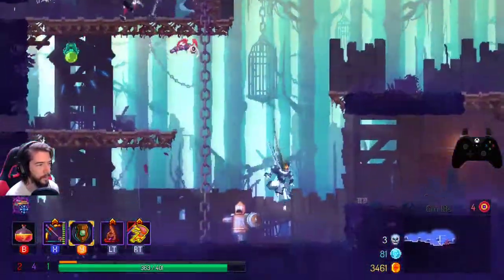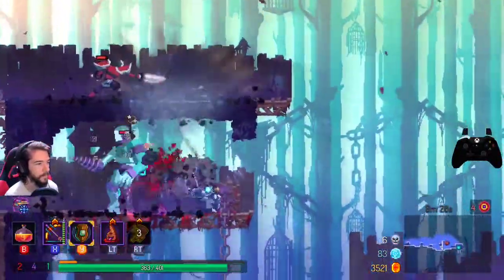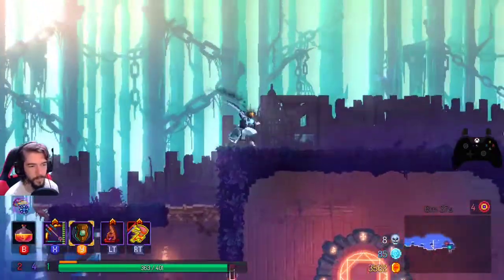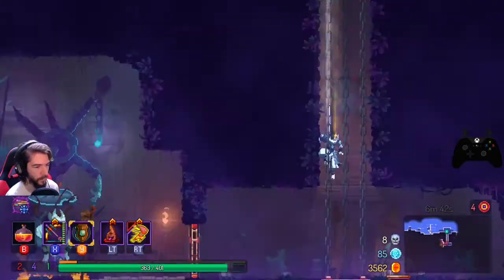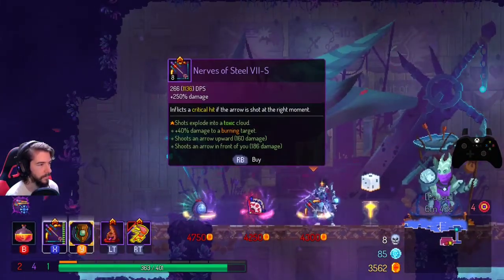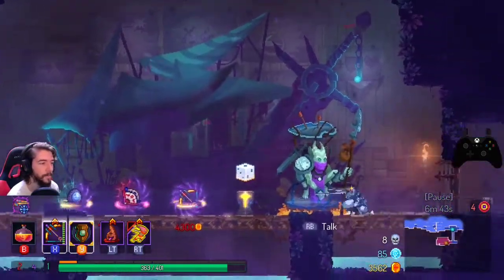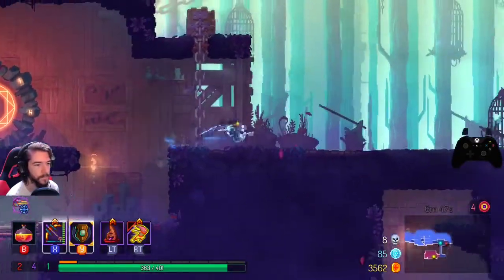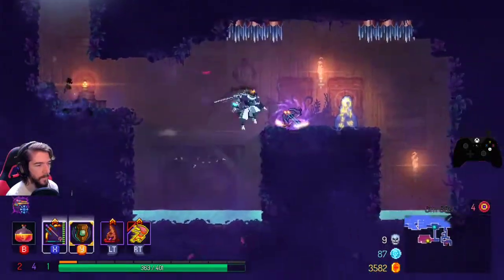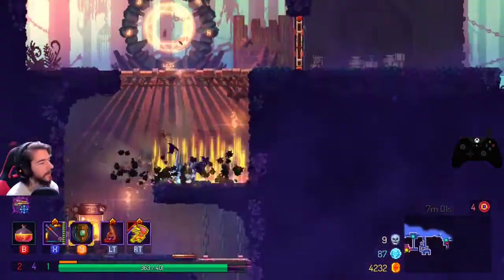I'm going to take care of the shield dummy first — hopefully they don't see me. The big boys while they're shielded would actually be awful. Enemies that survive having rubble drop on their heads get stunned for a solid 10 seconds — I was really worried he would wake up and come after me. Seven — that explodes into a toxic cloud, that's kind of interesting. I'd rather have piercing though. That's a lot of extra arrows with 40% damage to a burning target. I really don't like that bow just because its tooltip shows two arrows but it actually fires three.